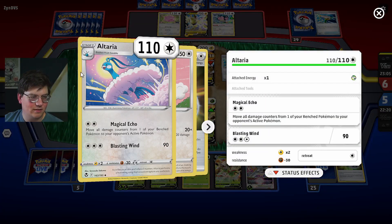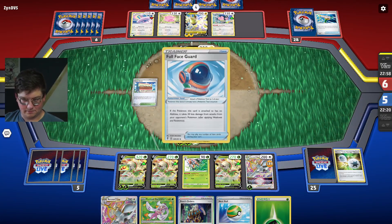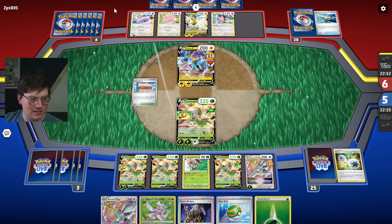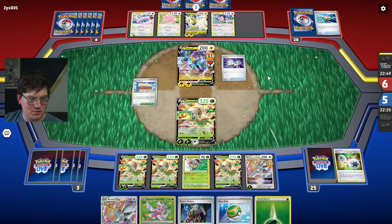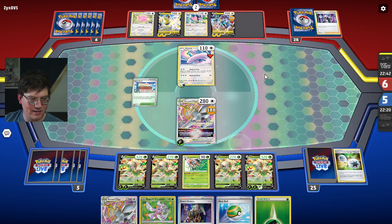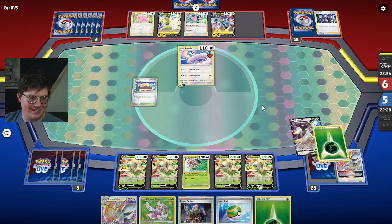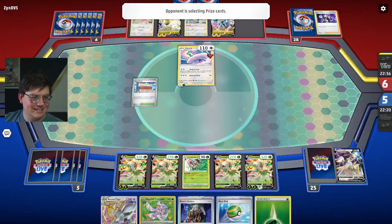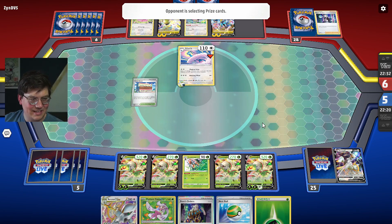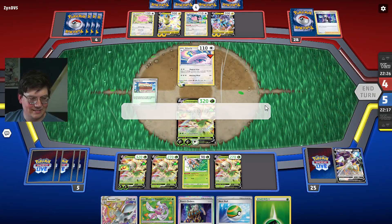All damage from one of the bench goes to opponent's active — that sucks. We do have three Boss, so we're going to have to be very judicial with them. They're going to Boss the Arceus — that's fine. We're going to have to attack with the Crick, I think. We could take the Lucky. This just bodies us, dude. What do we do? You want to play dirty like this? Fine — we can play dirty, we can play this game. We will — what does this do? Aromashot? Alright, you got it, bud.